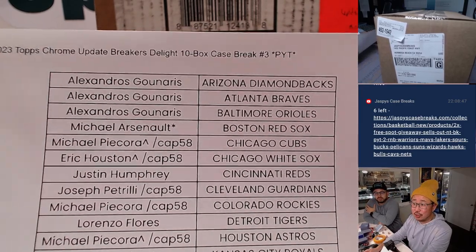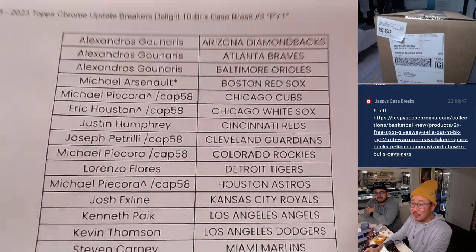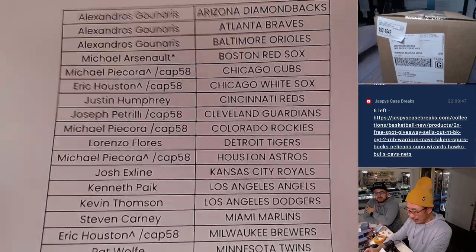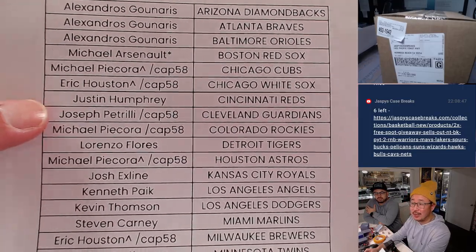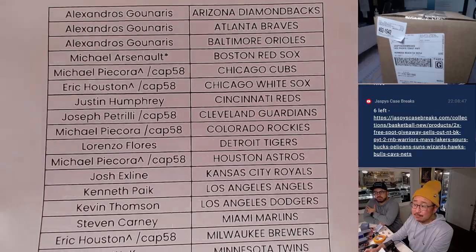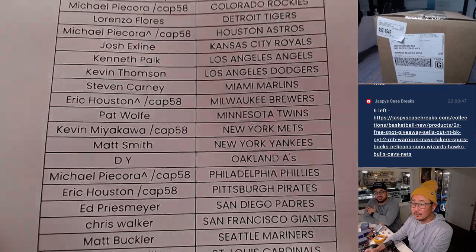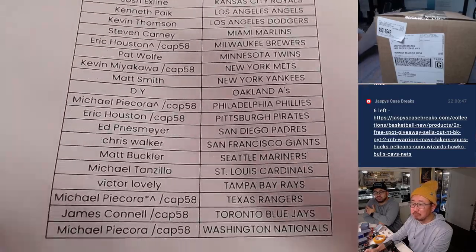Michael, you ended up with Last Spot Mojo, and that's why you have a star next to your name. 70% of the time, Last Spot Mojo hits 100% of the time. If you have a cap next to your name like Joe P, cap 58, that means you won a team in that capstone hobby pack, random team number 58. Those extra spots can go a long way — you just never know how that pays off, and it costs, what, 41 bucks?